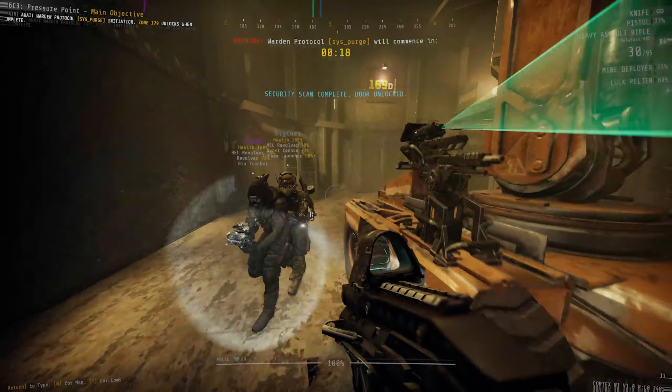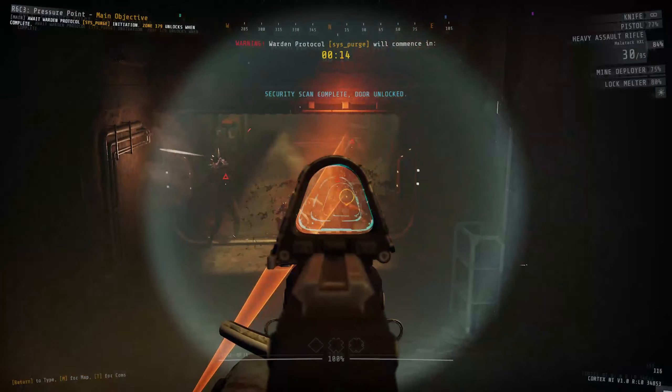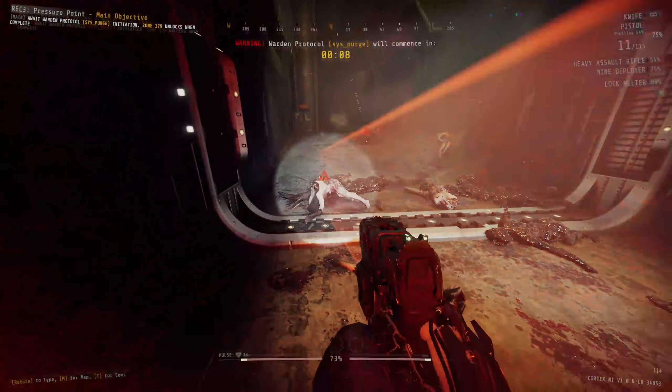Once inside zone 169, make your way to the northern end of the zone where you'll find another security door, this one to zone 170. This door has a full team scan tied to it, but it's also a blood door, so after finishing the scan, place a mine or two on the door, open it, fall back a little, deal with the enemies, and once you kill them all, quickly head into zone 170.